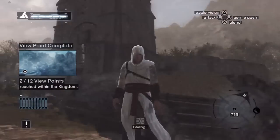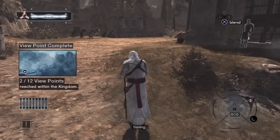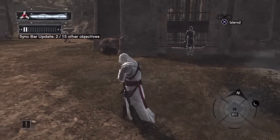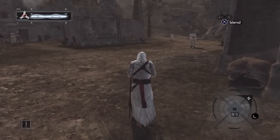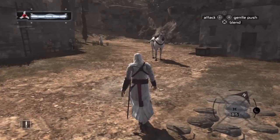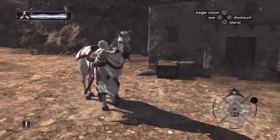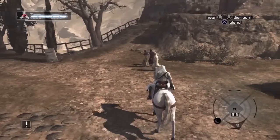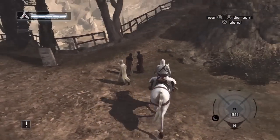Just blending — I'm just a nice little monk, not doing anything. I just gotta get to my horse. I'm just walking, don't notice me. Look, I'm just somehow blending on a horse.